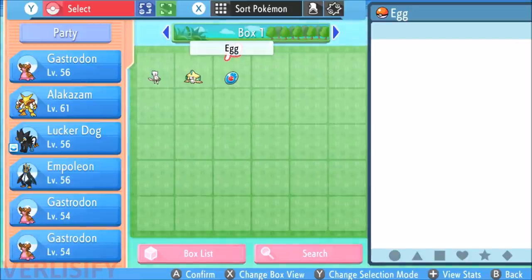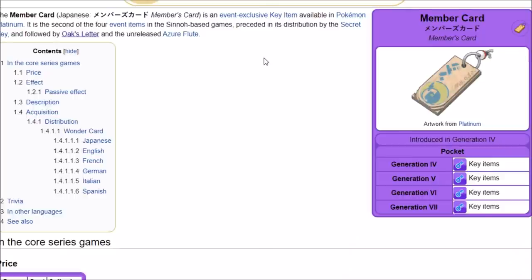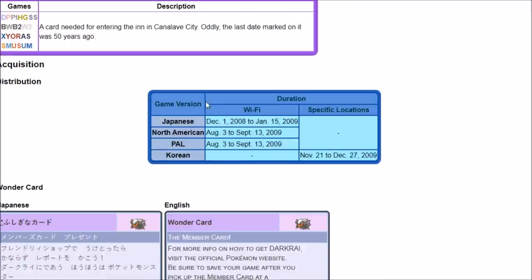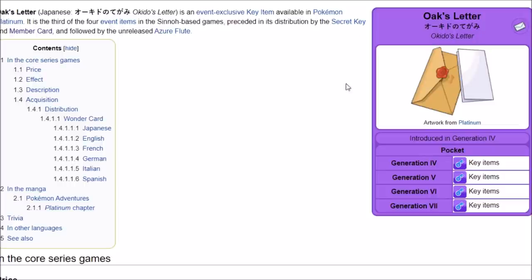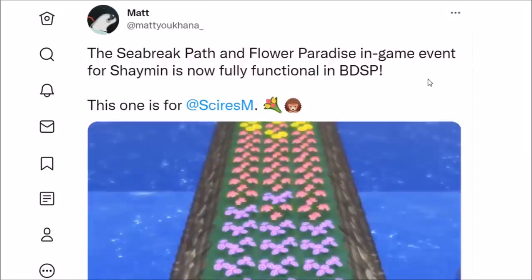Let's talk about Shaymin and Darkrai. They were a little tricky to get in the original Diamond and Pearl games because they required special items — the Member Card for Darkrai and Oak's Letter for Shaymin — both through limited-time Mystery Gift downloads. The same system applies here, and at least their data is in the game.